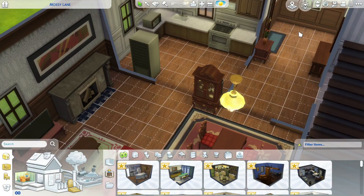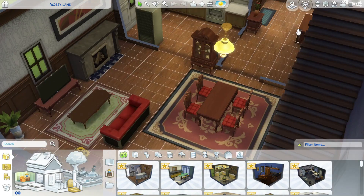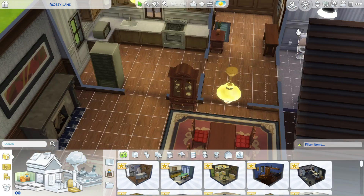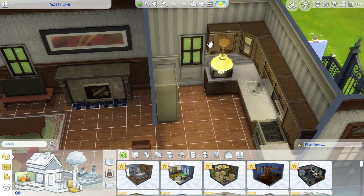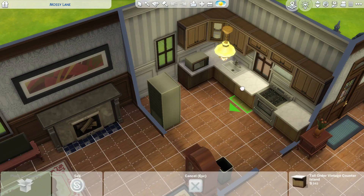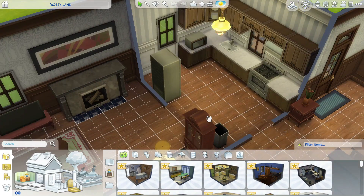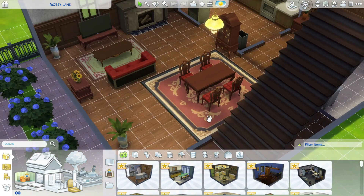Honestly this build is more filled than normal EA pre-disposed builds, so I'm a little happy with that. But this whole kitchen situation is just baffling — Sims team, why would you do this? I just noticed: why on earth do they use counter pieces instead of regular cabinets? That doesn't even make sense.